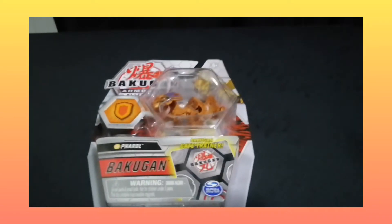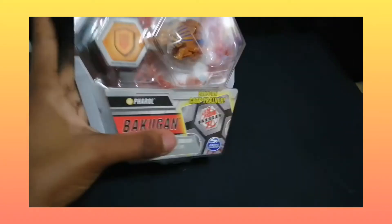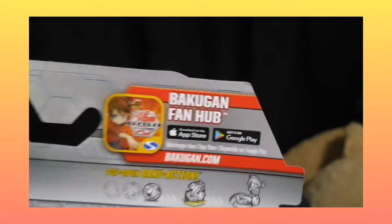So without further delay, let us jump right into him. Let's take a quick look at the package before we open this guy. Here is Feral Kuo — the Bakugan itself in all of its glory, which you can see through the plastic. Feral does come with the two shields, and as you can see, one of them is minus 200 — you're not supposed to see that, but I guess you can. There's the box and the cards on the inside.